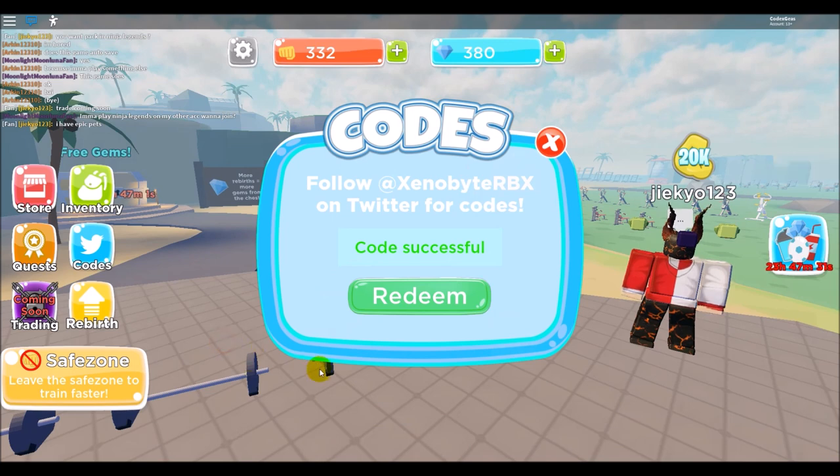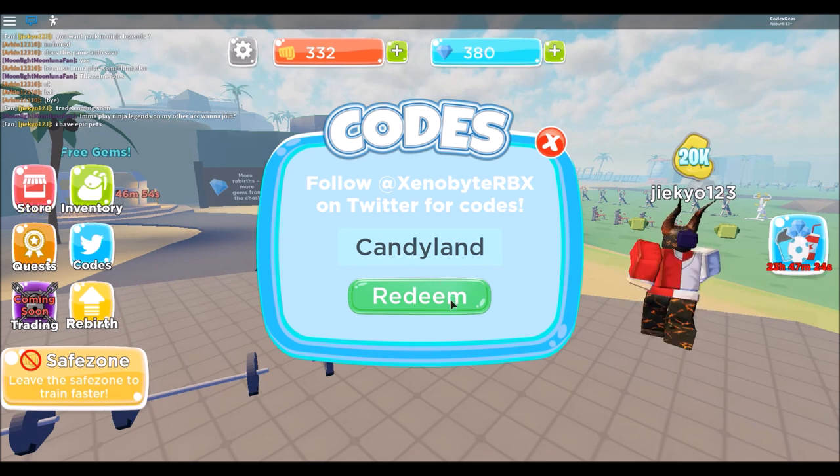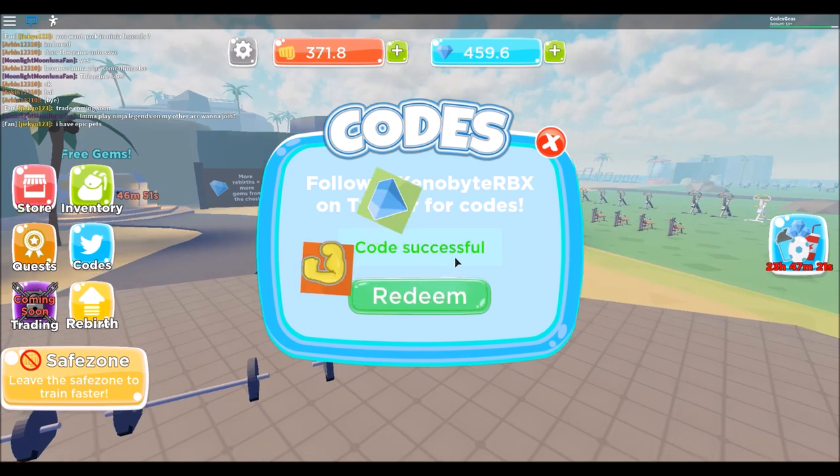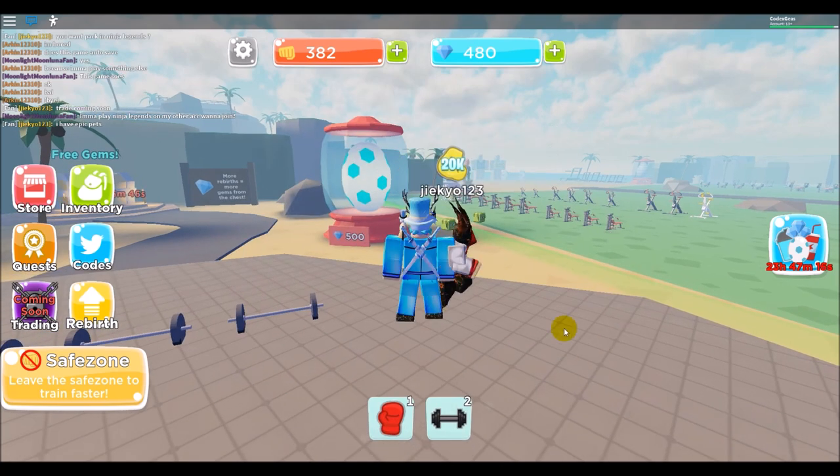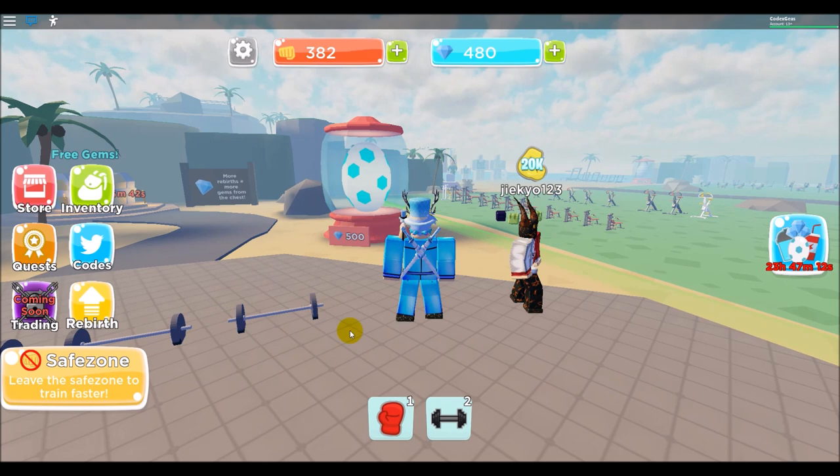For the next code, just type 'candyland', then click redeem. There you go, we got 50 strength and 100 gems guys. We get 100 gems.